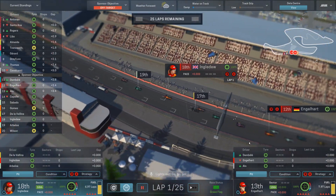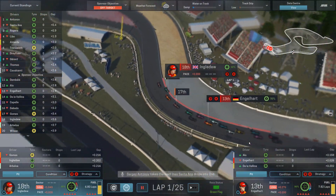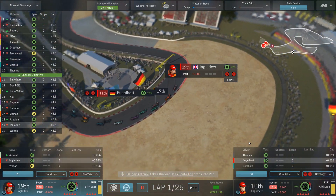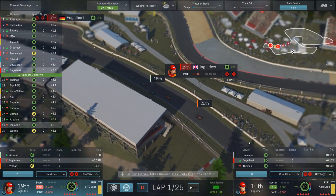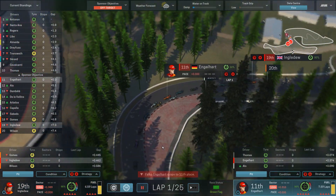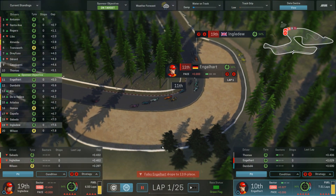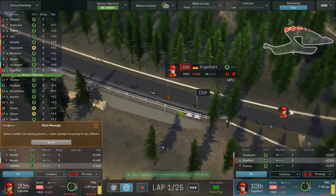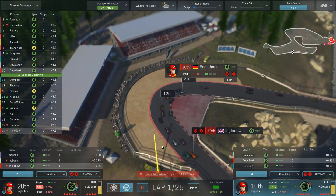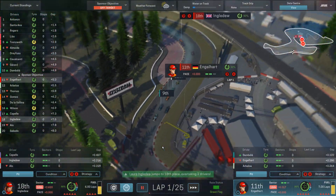I'd love a podium for both drivers. Falco has high hopes given the better car — and he's moving up, now in 10th. Laura is in 19th. Falco dropped to 11th briefly. The less fuel is actually helping him out. Let's speed up time. Falco is still 10th, Laura is all the way in 20th, Falco drops to 11th again.